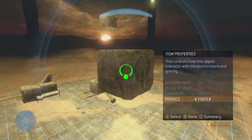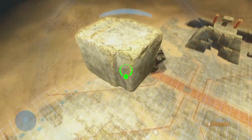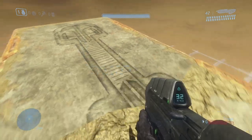Finally we have phased physics. This setting is most likely going to be your go-to, as it allows objects to be manipulated free of collision and gravity. Using phased physics, you can combine objects in interesting ways to create unique geometry and smooth edges.